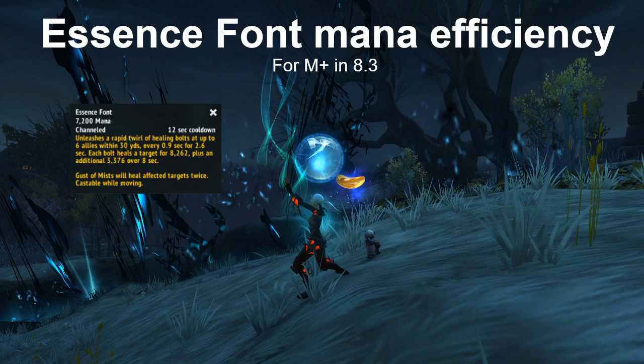There are two very basic reasons why you choose to press Essence Font inside Mythic Plus. The first is that you can cast it while moving. This is especially helpful on fights where you are under a loss of control effect, like the first boss of Motherlode — when you get Static Shock and get knocked back — or the last boss of Tol Dagor, Overseer Korgus, when you get hit with Incendiary Rounds and get knocked back.